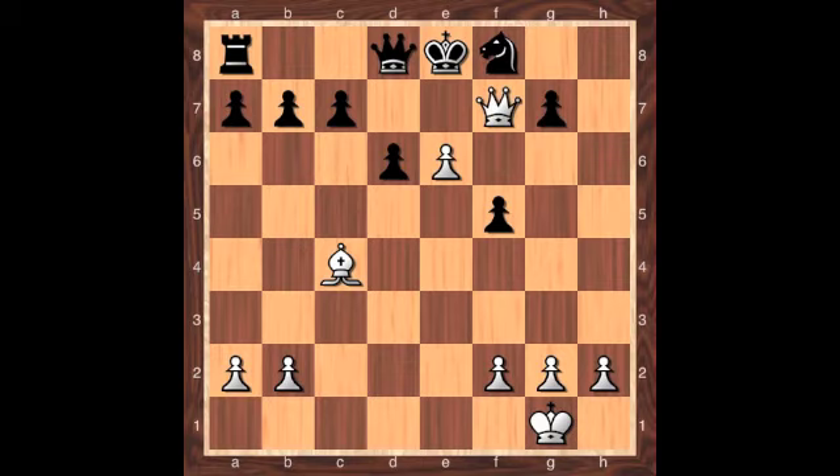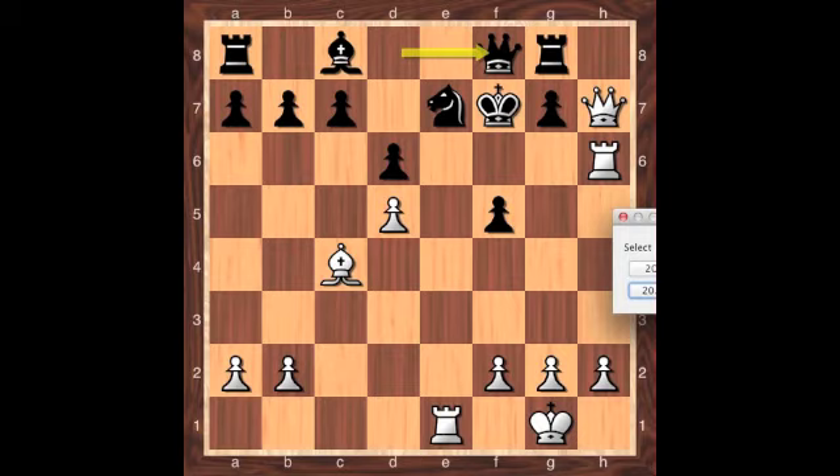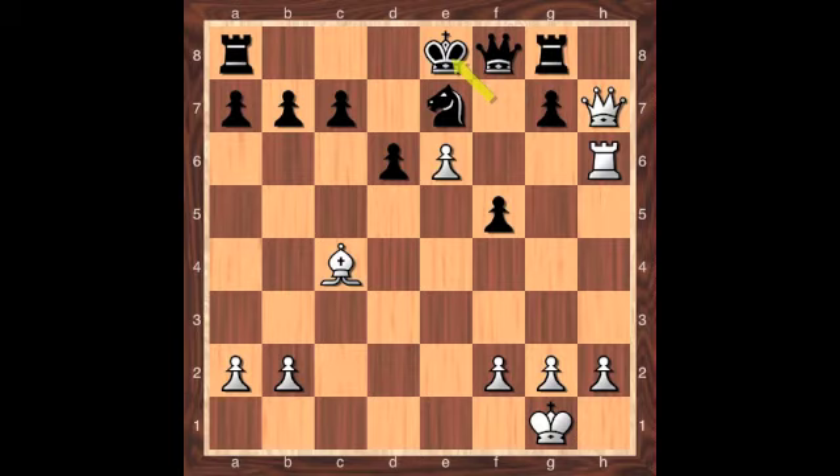So in this position, after the rook plays to e1, what is black's best defense? You can pause the video to try to find the one move that will save black to draw. That move is queen to f8. Now, if rook on e to e6, bishop captures e6, the pawn recaptures with check, and then the black king is quite safe on e8.